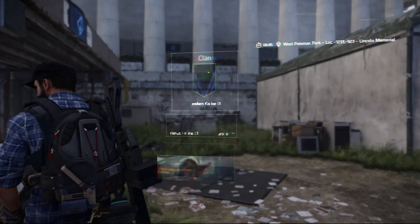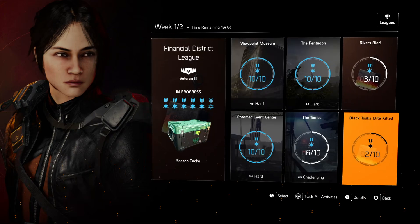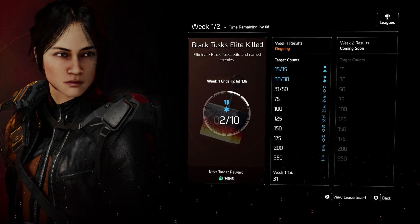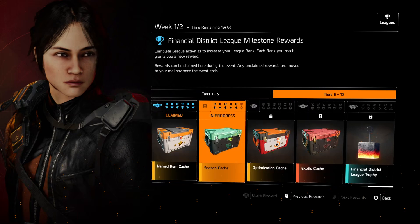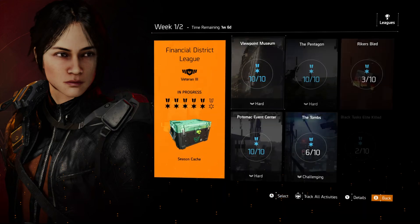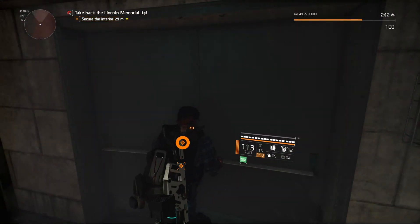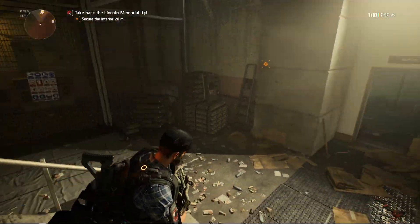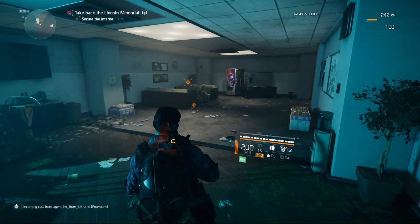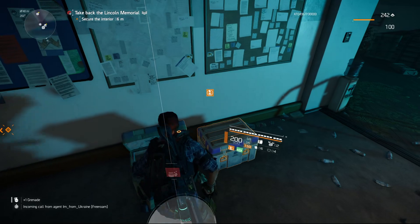Let me show you real quick — if you go here to the seasons, there is this financial district league challenge mission thing happening. I'm currently doing the black tusk elite kills. The one I just finished was 30 of 30, I've now done 31 of 50, slowly working my way through these. Every time you reach a milestone you get a little medal, which goes towards unlocking these chests or cash. I'm working towards getting that exotic. With the guardian event on at the same time it makes this so much easier, mostly because of the rate of fire — it doesn't make the enemies weaker but it makes me shoot much quicker.